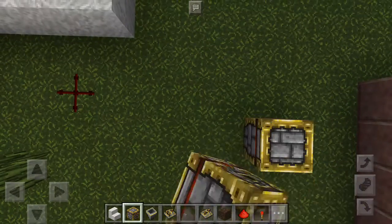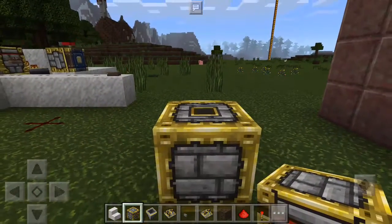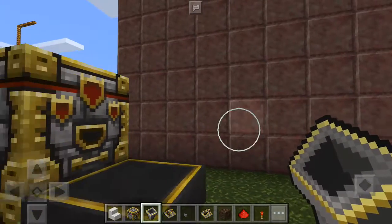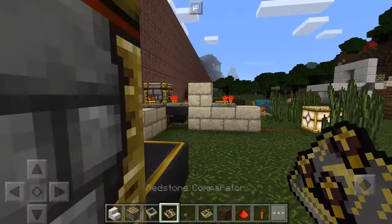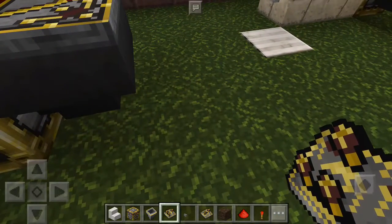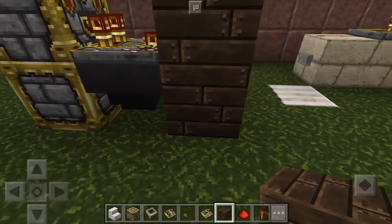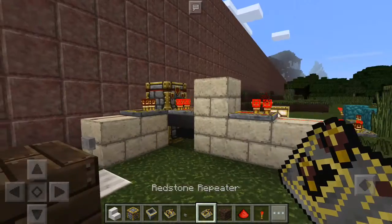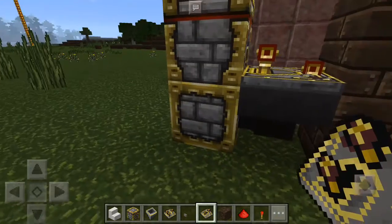Basically, you get a dropper facing up, and then a dropper facing out, a hopper into the dropper, into the bottom dropper there. Then here you're going to take a comparator, facing out on the dropper there. Get a couple of blocks of choice — it doesn't really even matter what it is. Then put another block there and put a repeater out of that, because a comparator only puts off a weak signal, so it's not really going to be enough to power anything.